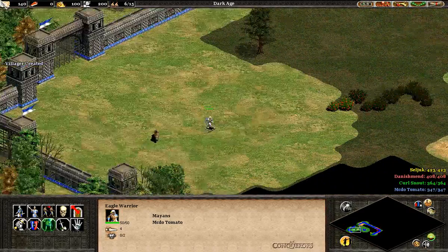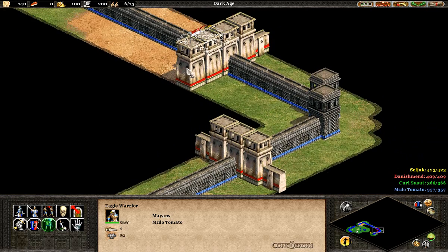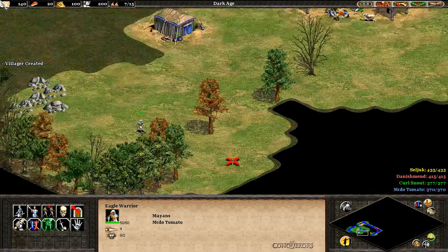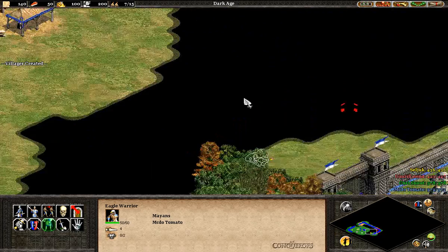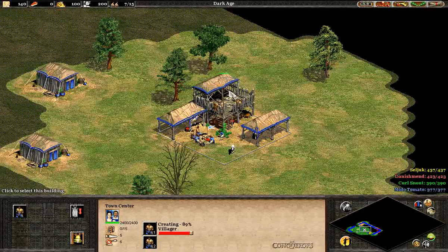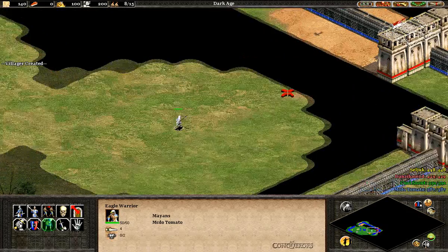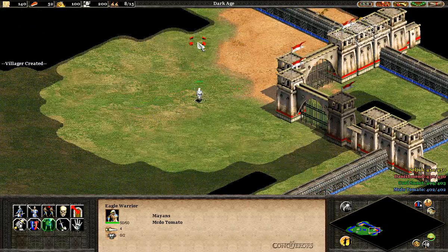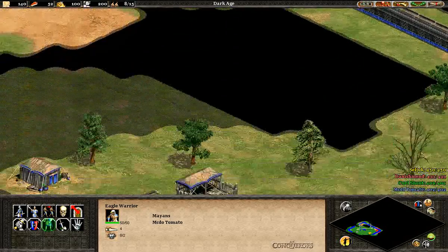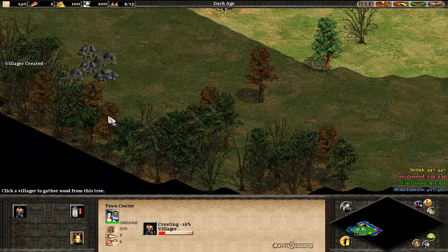He said that my strategy was all wrong - that I don't need to actually do an EcoBoom, and all I need to do is focus on one town centre. That's quite interesting, because I always thought that doing a Wonder Race was about doing an EcoBoom, but his comments were saying it's actually not a very good idea, and that I should just focus on one town centre play. I want to give that a try.